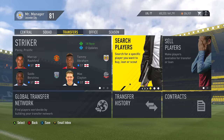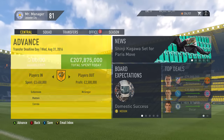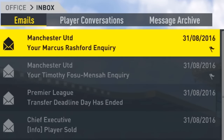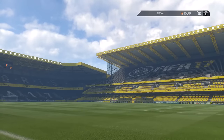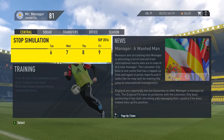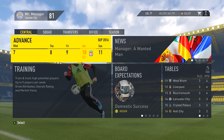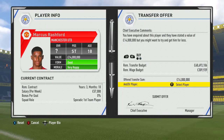Transfer deadline day will pass — that's going to be completely fine. As you can see, transfer deadline day has ended, but the Timothy Fosu-Mensah inquiry and the Rashford inquiry are still in your emails, and they will stay in your emails for the entirety of the month. So you have from the end of January all the way to the end of January to make a move on these inquiries. I'm simming ahead just to showcase that they're still going to be there — yes, they're still in there and you can still act on them.